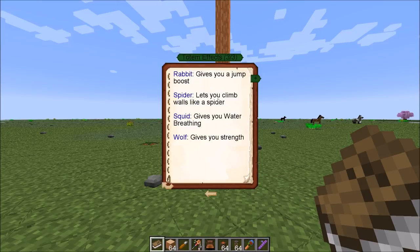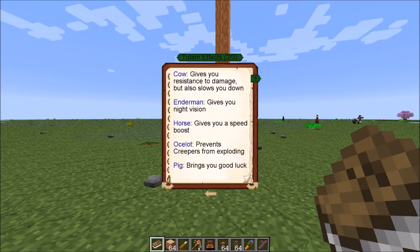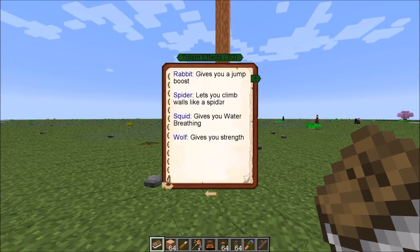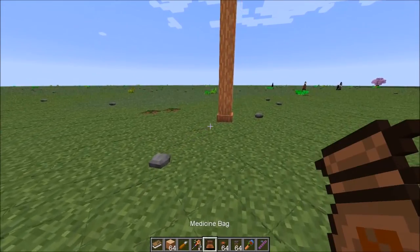The Totempedia tells you all the different effects. There are some really nice ones — blaze gives you fire resistance, which is great for hunting blazes. You also have night vision, ocelot which keeps creepers from exploding, and fortune or luck, among many other effects you can apply.